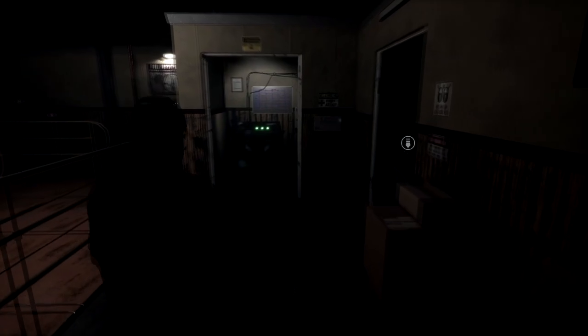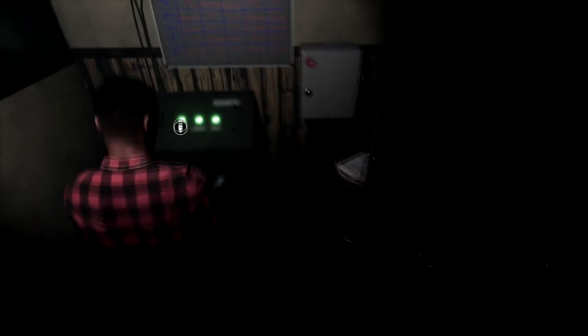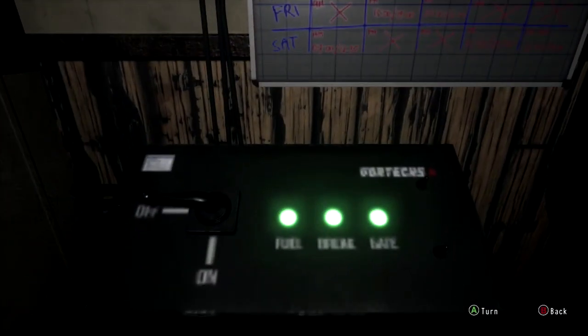This is how you complete this little puzzle right here. Then you'll want to run over and turn on the cable car power and you'll be good to go to progress to the next part of the game.